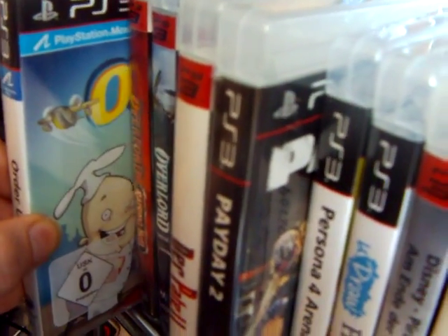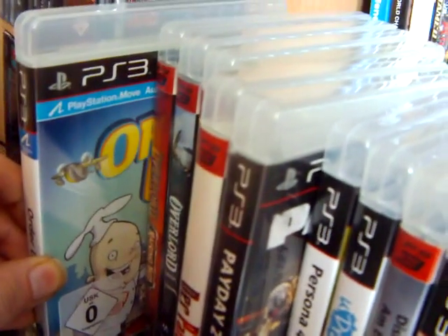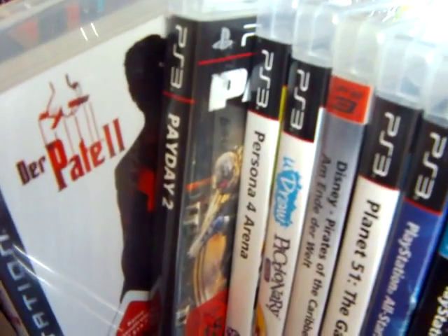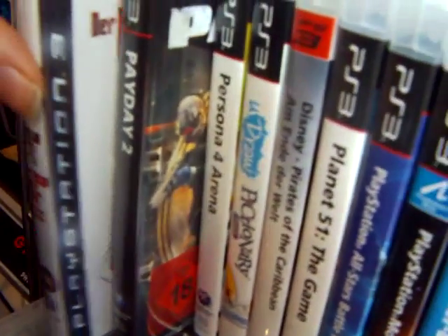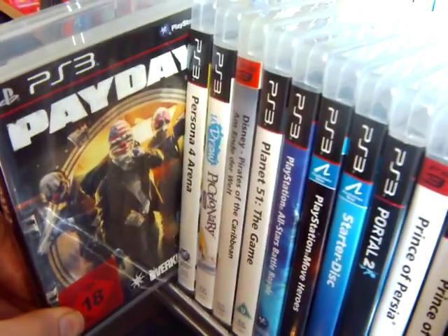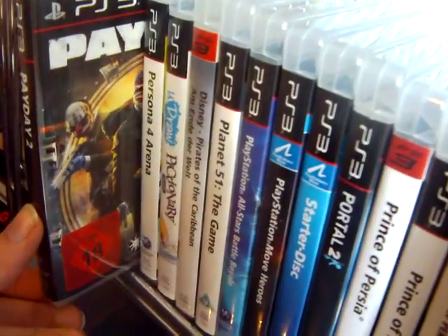Coming down here, some more pretty cool ones. Order Up — this was a budget release, another really cheap one that I got on eBay, which was really cool. Here we have The Godfather 2 — of course the German title starts with a P, so it's under the P's. Payday 2 — I had to pay a little bit for this, but this is just one of the games that I never see, so might as well get it now.